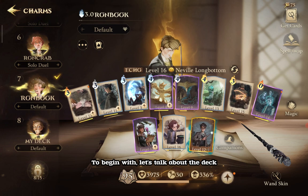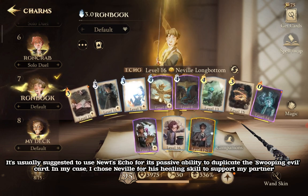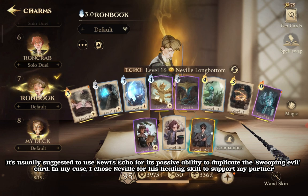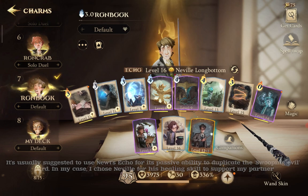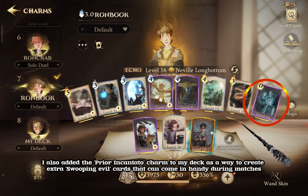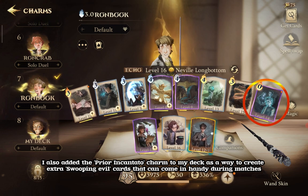To begin with, let's talk about the deck. It's usually suggested to use Newt's Echo for its passive ability to duplicate the Swooping Evil card. In my case, I chose Neville for his healing skill to support my partner. I also added the Prior Incantato charm to my deck as a way to create extra Swooping Evil cards that can come in handy during matches.